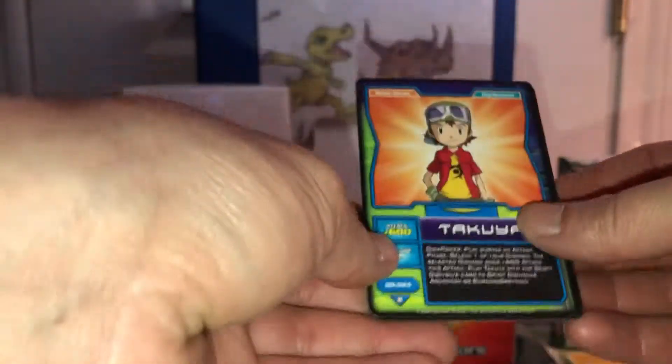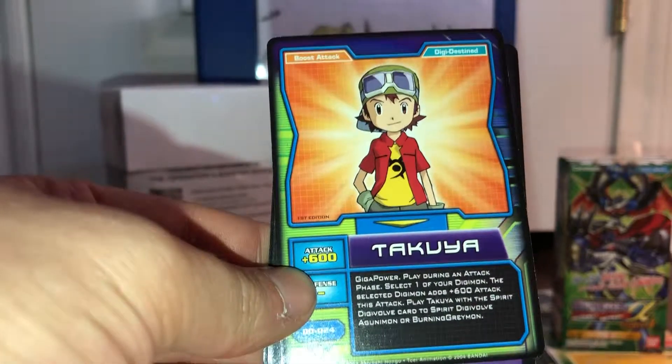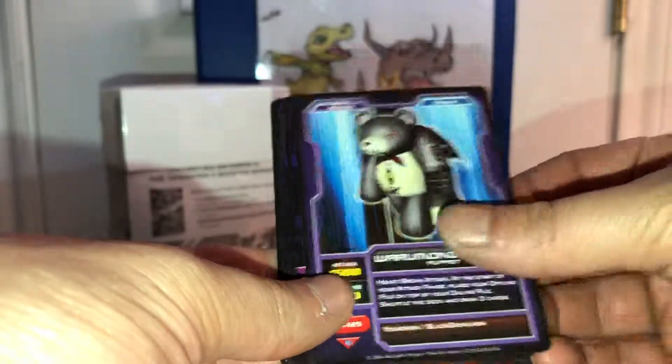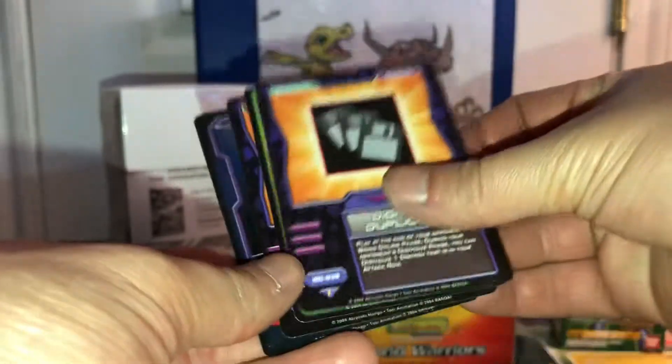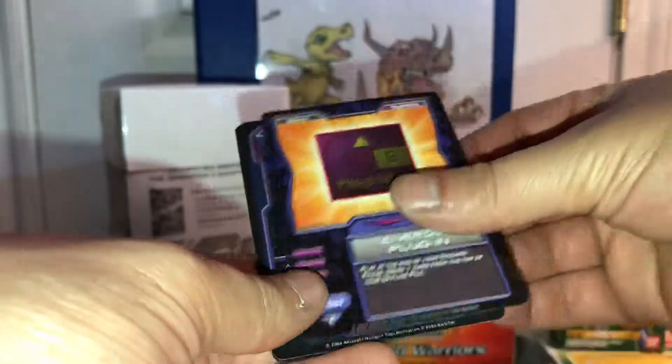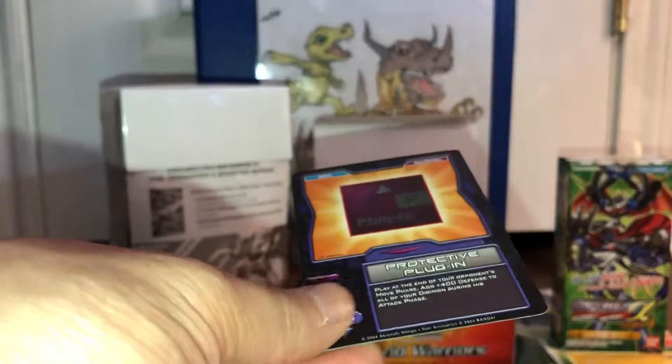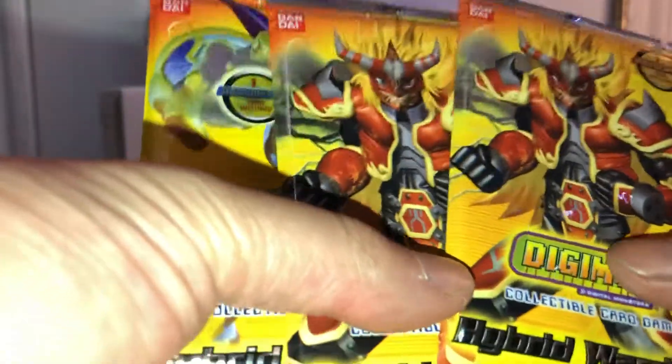This pack is really tough — like really tough. Next we got Koji, Lidimon, Mega Seadramon, bear-looking thing, random cards, Floramon, Angewomon, and the shiny is Waruseadramon, whatever it is. Three more packs — wish me luck right here people.